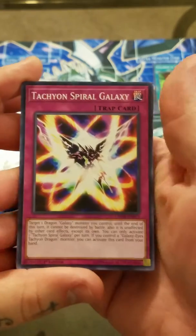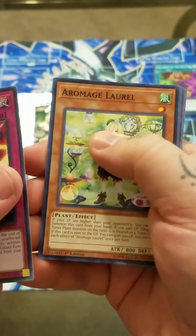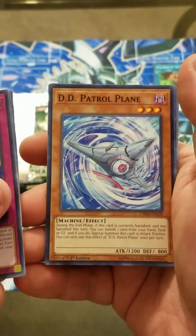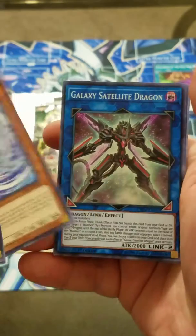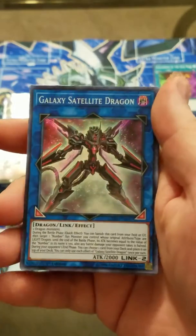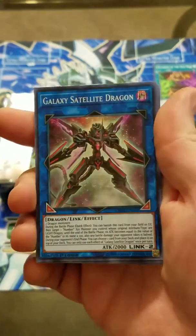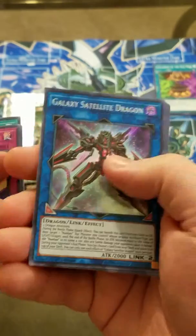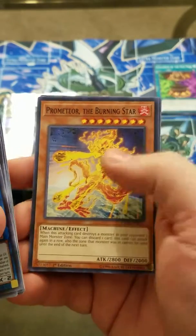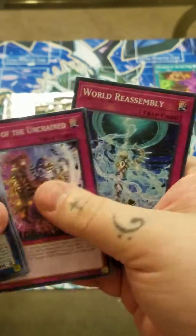Alright, next one for our sneak peek. Another Spiral Galaxy. Romage Laurel. Old Mind. DD Patrol Plane. And our foil here is Galaxy Satellite Dragon. So yeah, that's our next super. And rare is Gladiator Beast Charge, which I'm not going to complain about. I'm looking forward to the Gladiator Beast support in this. Then we have Promedia the Burning Star. Escape of the Unchained. And World Reassembly.